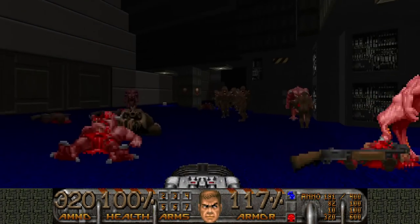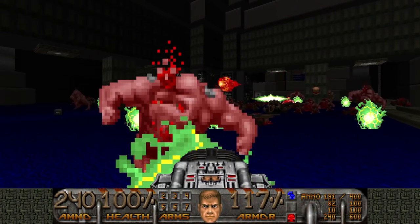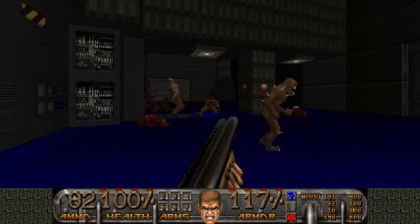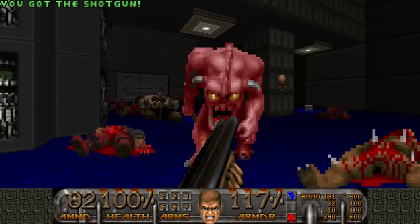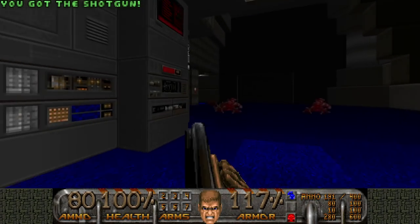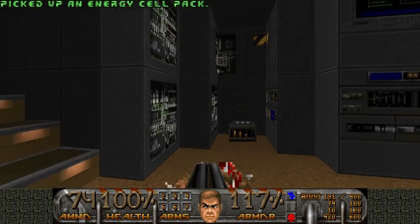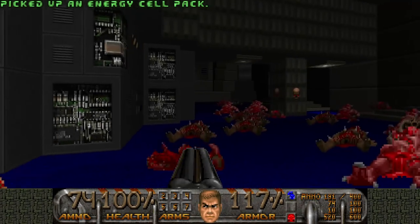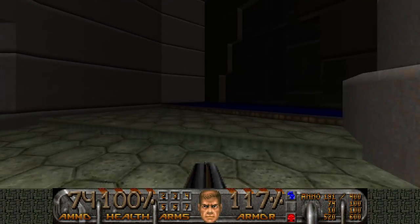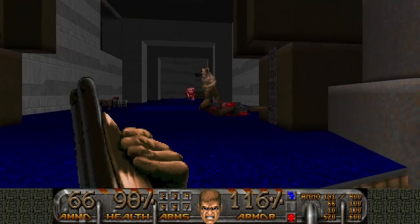I want a nice big group of enemies to kill — like this. That was a bit disappointing, let's do it again. Nah, that was more like it. And don't worry, I didn't really waste any cells because there are cells in this room: two energy cell packs and a plasma. That's everything dead. That switch — I'm not sure what it did. I think it opened bars to the yellow key.